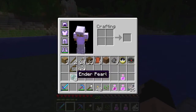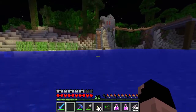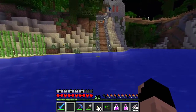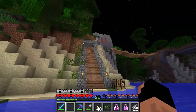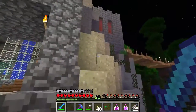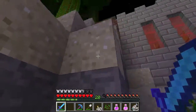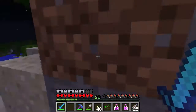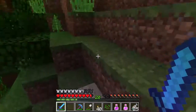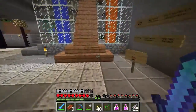We have three more ender pearls now. I want to show you what ender pearls do but I don't want to waste them right now - they're kind of a commodity for us. There's a zombie up on our roof! This is our house, this is my lawn. Let's get him - come here! Bad parkour - go! Get off our lawn, stupid zombie. Okay, that's taken care of.